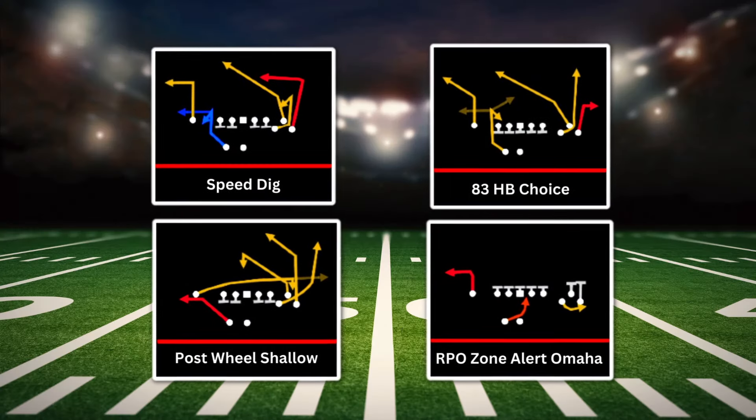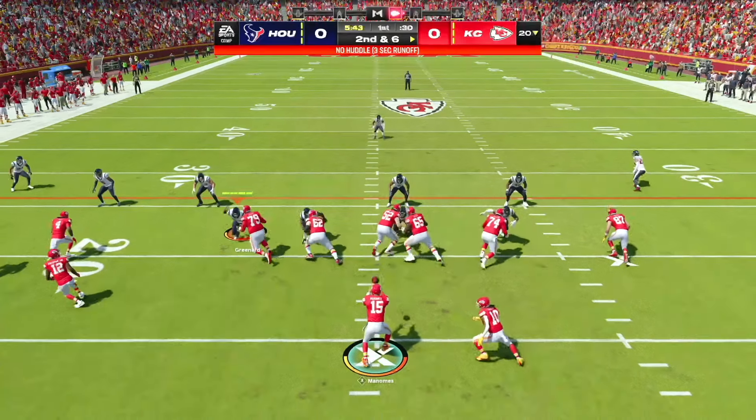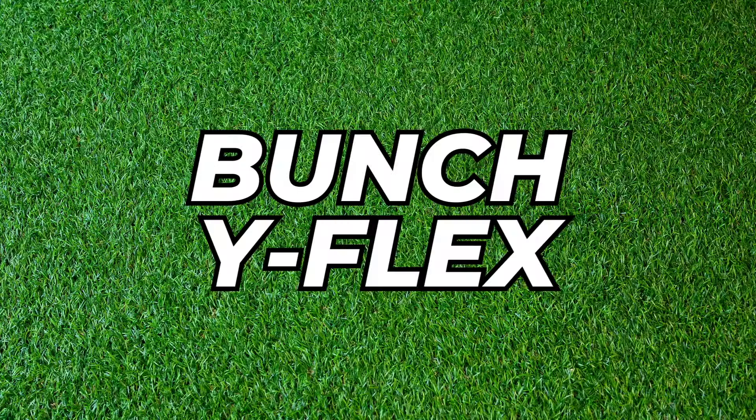Today we're going to be covering a four-play mini-scheme from the most insane off-meta offense in Madden 24. This is from the formations Bunch X Nasty and Bunch Y Flex in the Kansas City Chiefs offensive playbook. With these four plays, you're going to have the ability to beat every single defense in the game. And because this is so off-meta, your opponents are going to have no shot at stopping you from getting big plays and easy scores.